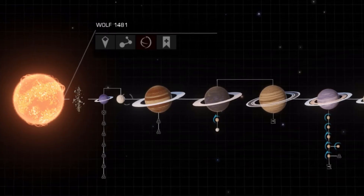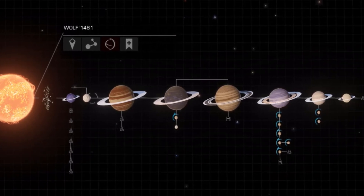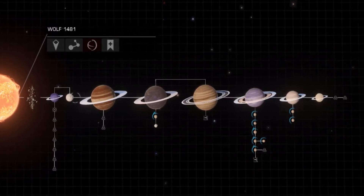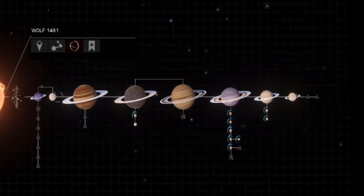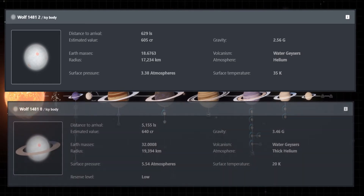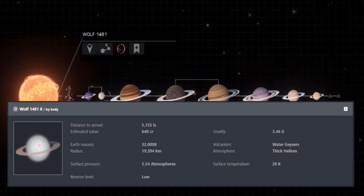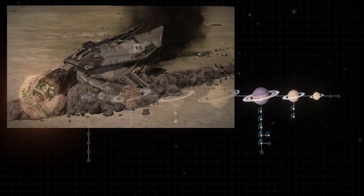For a red dwarf, Wolf 1481 is a relatively large system and is dominated by seven gas giants. Even the icy bodies are enormous — two in particular are 18 and 32 Earth masses, with gravities of 2.5 and 3.5, so it's probably lucky you can't land on them, lest the obvious calamity occur.